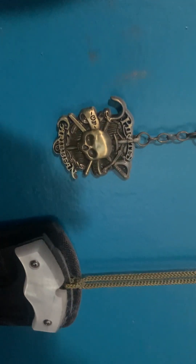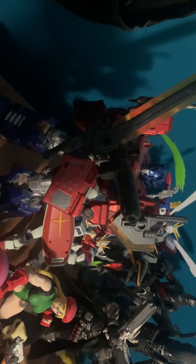On my dresser, a bunch of random figures I put up. A Punisher Claw. Pirates of the Caribbean lockets — I think my brother gave this to me. And a third-party Optimus Prime figure — I forgot the name of him, but I'll look it up when I'm done here.